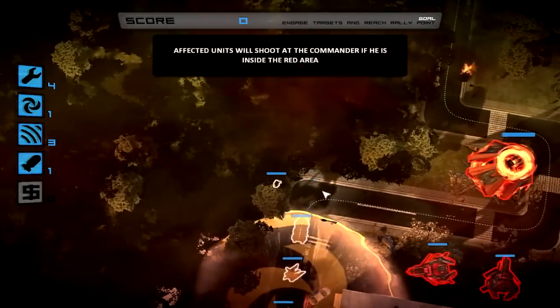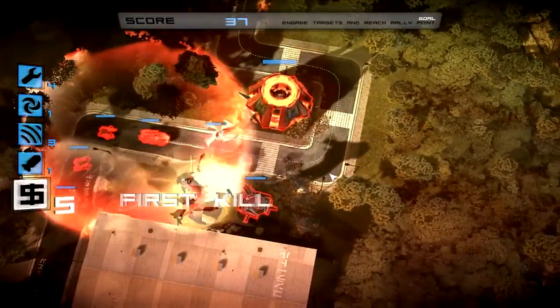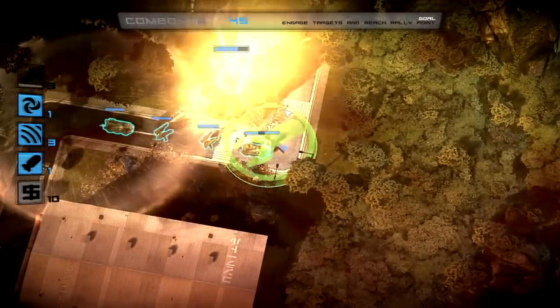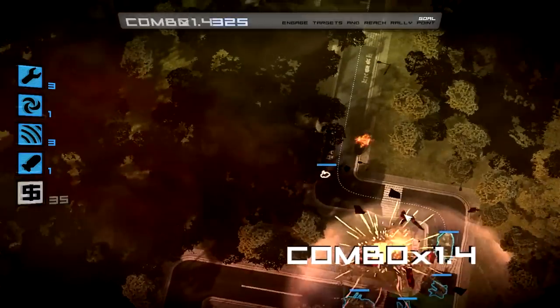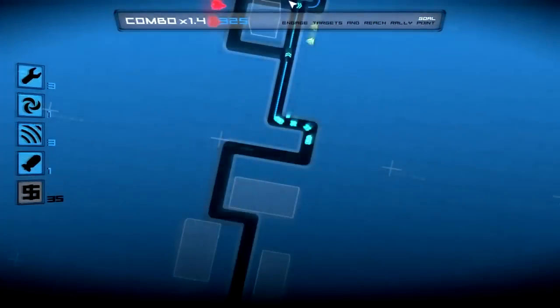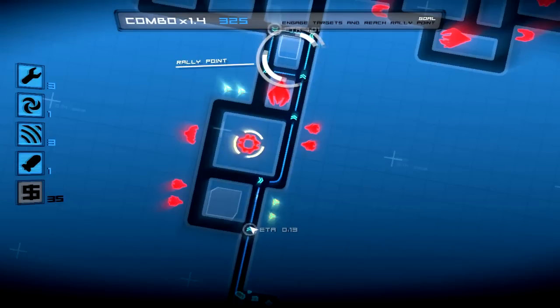I'm getting my ass kicked. The thing about this is it's such a huge unit, and also since you control this hero too, you get preoccupied with a lot of other things. As you can see, here's the convoy moving forward up the road. You can't stop it, but you can change the route — like so. You can go this way, that way, or change direction — it all depends on where you want your units to go.